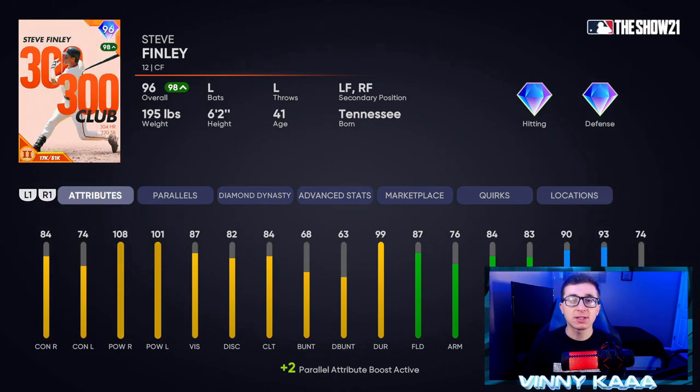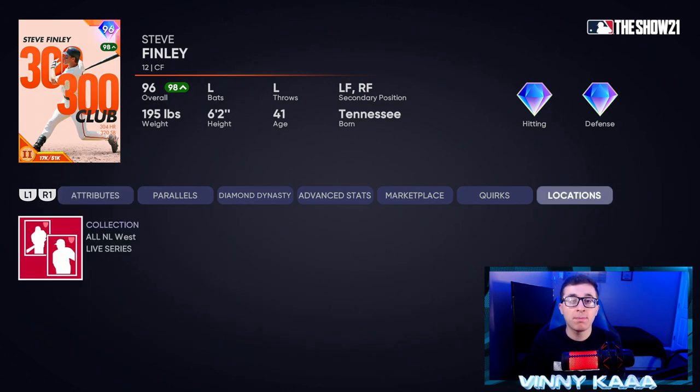At number 10, we have the 96 overall Steve Finley card with diamond hitting and diamond defense. This card actually has pretty good power numbers for a centerfielder — he's one of the cards that came out in the beginning of the game. Unfortunately, his contact numbers are not the best: only 84 contact against righties, 74 against lefties. That's not good enough at this point in the game. 108 power against righties and 101 against lefties is pretty good for a centerfielder. There's 87 fielding, 76 arm, 84 arm accuracy, and 83 reaction time, plus 90 speed and 93 steal. In my opinion, he's not worth it anymore. You have to collect every single NL live series card to pick him up.